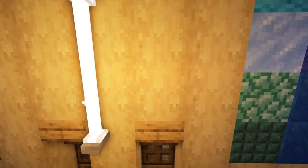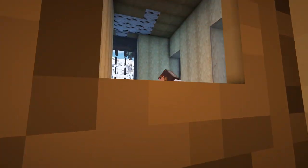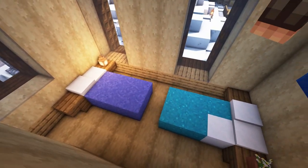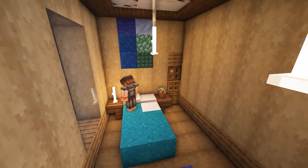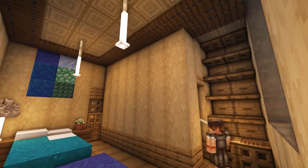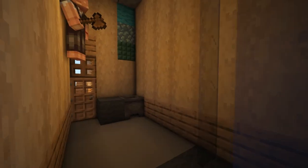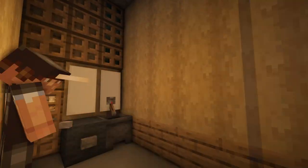Next up are the two bedrooms downstairs for the other people staying in this cabin. I wanted to keep it simple so I made it just two beds and a little storage. It is connected to the bathroom from both sides so you can get in there from the bedroom and from the main area.